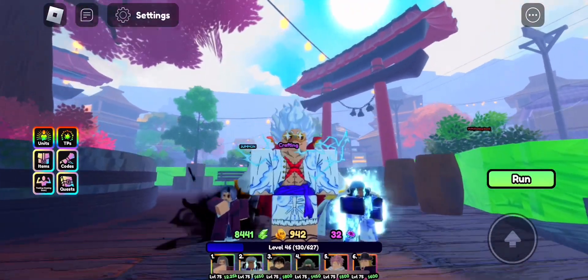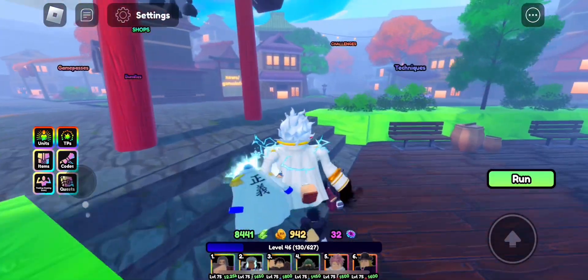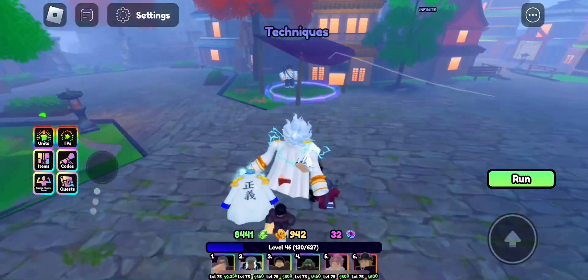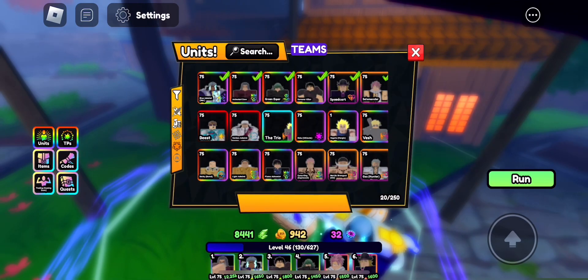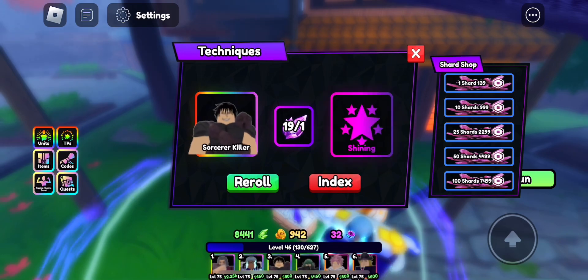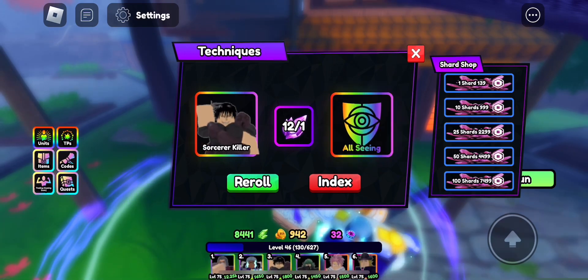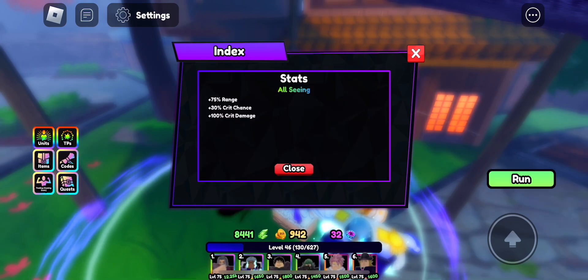What is up guys, today I'm gonna be showcasing the new unit in Anime Last Stand, which is Toji. I'm gonna be spinning some traits on him and hope that I get something good, but I doubt it. We got a mythical trait but it's useless, so I'm just gonna spin it off and hope that I get something good.